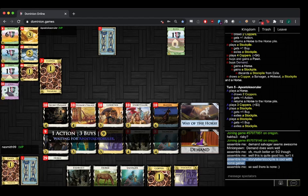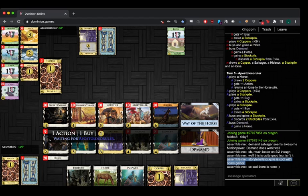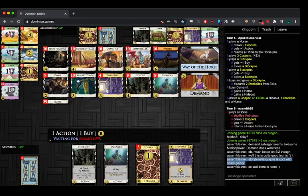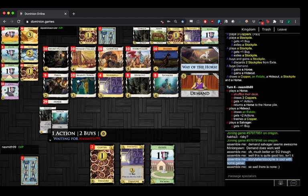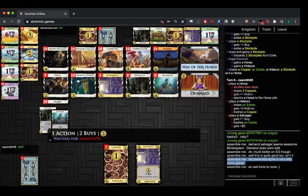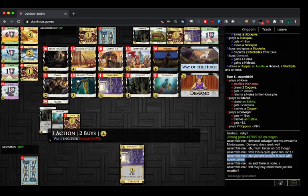That's solid — just getting them cycling through. And here's the Hideout. Hideout kills copper, Salvager kills estates, and just keep slamming stockpiles. It gets pretty thin, but after that I don't exactly know what the buy would be to get everything to the next level.